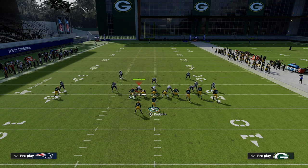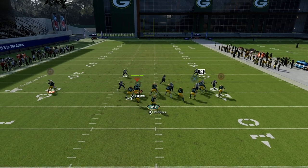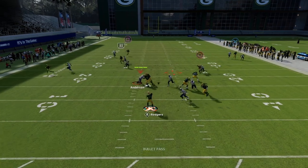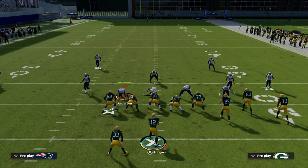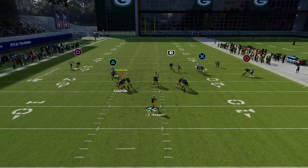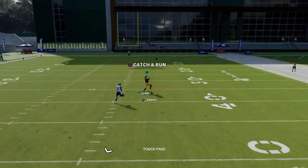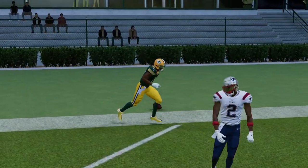What about man coverage? A lot of people are struggling with man coverage right now — especially when they purple the safety and shade underneath. This is actually a decent man beater because of the route to Lazard and the route to Scantling. Pretty much every route beats man, but the zig-in route to Lazard is especially good. If they're pressing, you can give Lazard a motion snap to get him off the jam. Then you'll see the skinny post is wide open and Lazard is running open under the middle of the route combo.